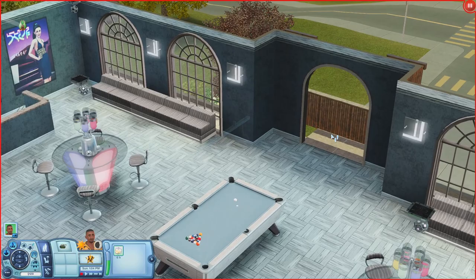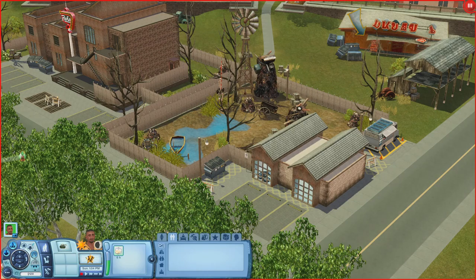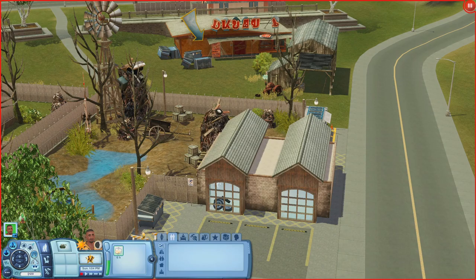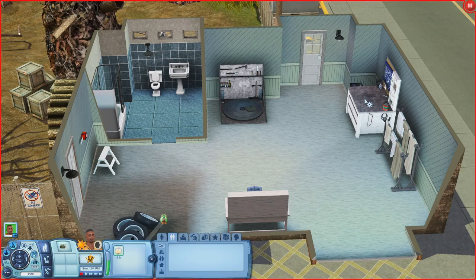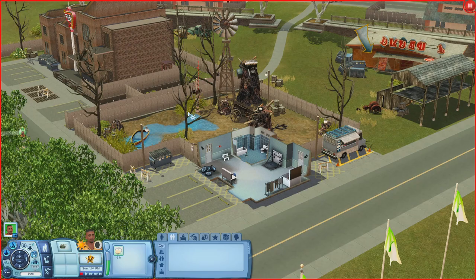Now we're at Wands Memorial Junkyard. There's a pond where sims can fish, scrap to dig through, and a building with a desk, inventing table, sculpting station, and bathrooms. There's also a little food truck so sims can get food here.